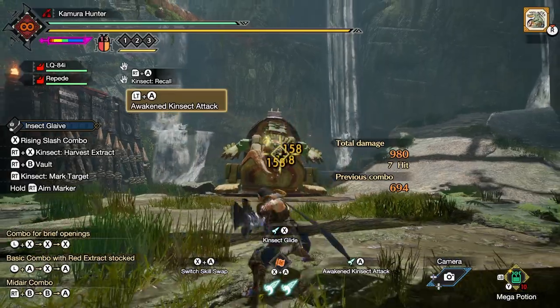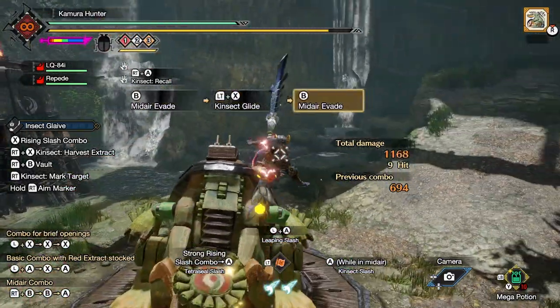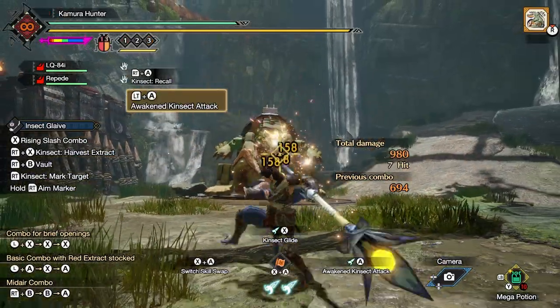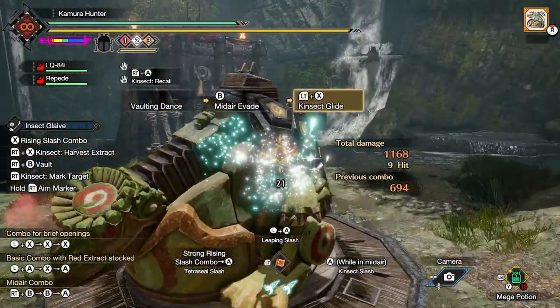Alternatively, if you really wanted to get the red extract first, you can use a dual color Kinsec to get the red extract first, and then use Kinsec Glide on a different part of the monster's body, which will let you get the extract that you're missing.